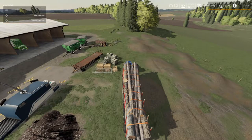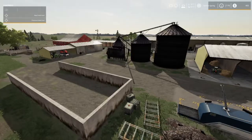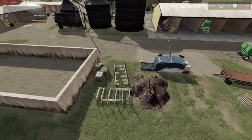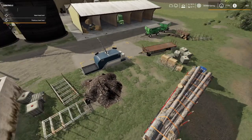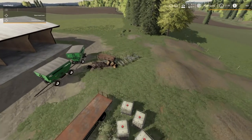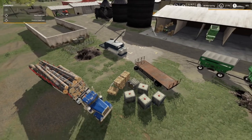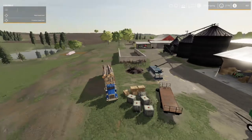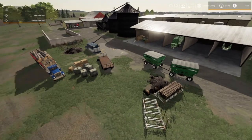If anybody knows anything about Giants Editor 8.1 and how to keep it open, please leave me a comment down below. I love this map, I love the graphics and everything, but I like to be able to customize the map to my farming style — you know, rearranging this stuff, these pallets, this broken trailer and stuff like that, to get rid of that or rearrange them, and just be able to put down our own stuff. If I could move this I'd put probably about three or four big silos right in here, and the rest of it would be parking room.